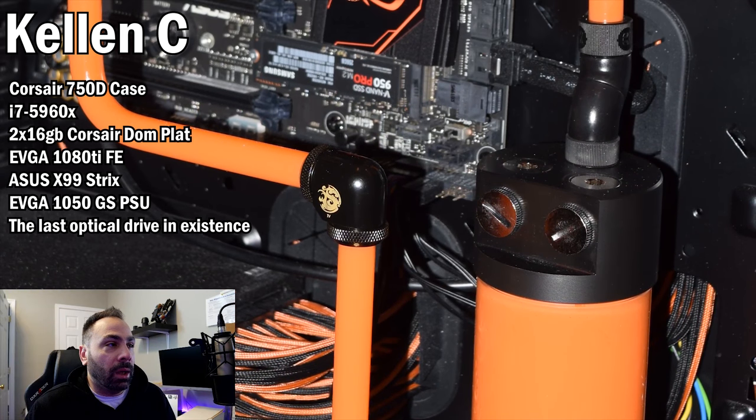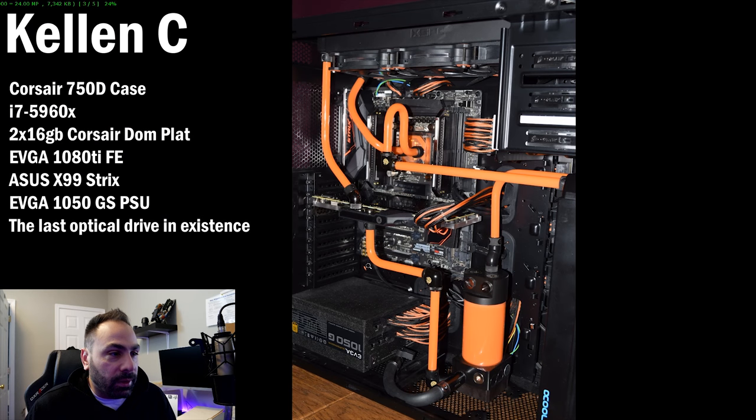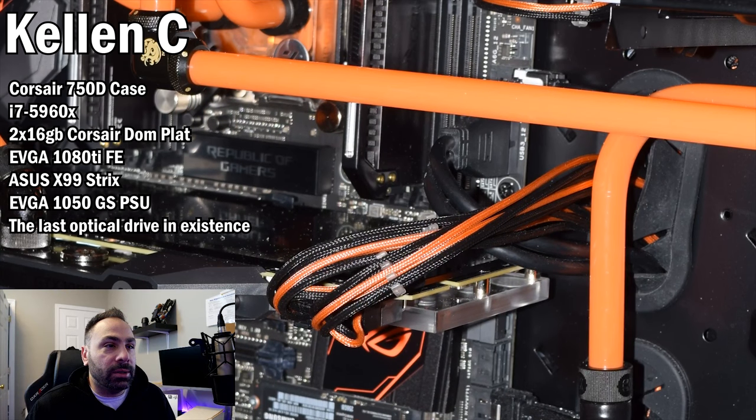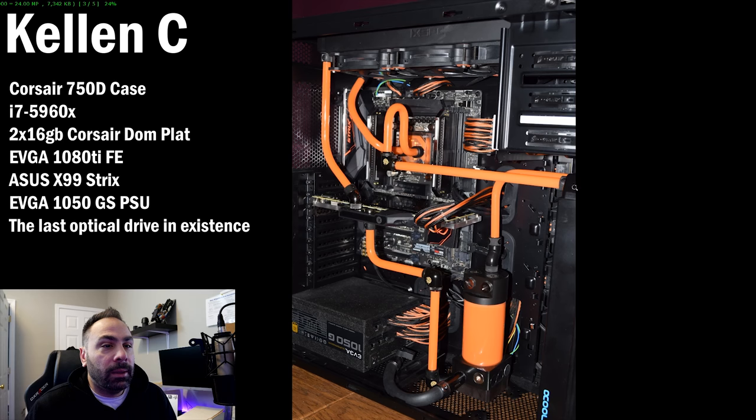We see instances of cables running across — like this audio cable runs all the way across. These cables are more exposed than they normally would be, especially with a radiator and fans already mounted. A lot of times, a radiator and fans will cover up this section and you won't have to worry about mismatched coloring. But over here, the cable cutouts and grommets are placed for an EATX board, so cables end up making extra long runs, and the USB 3 header is running longer than it normally would be. It seems like there's a lot of exposed extra wiring throughout this entire build.